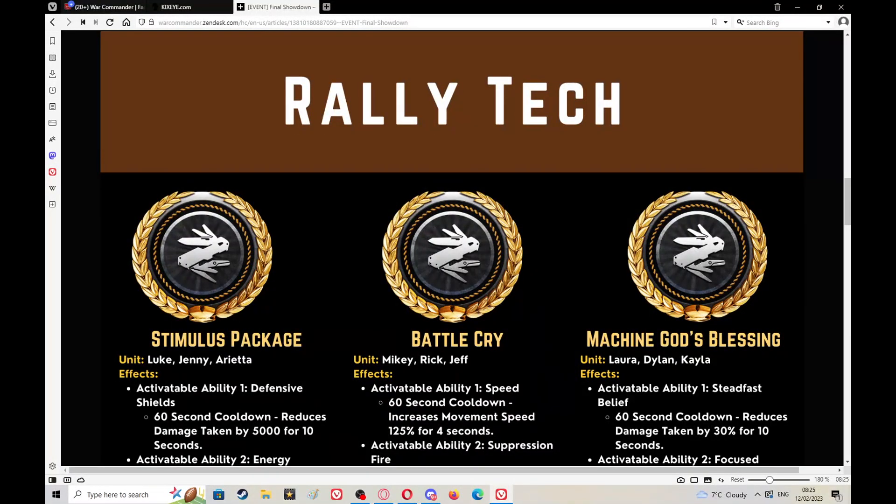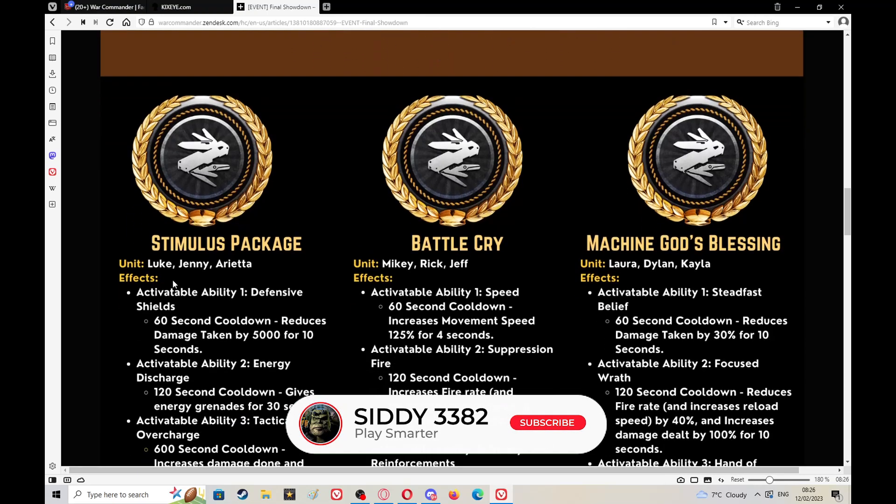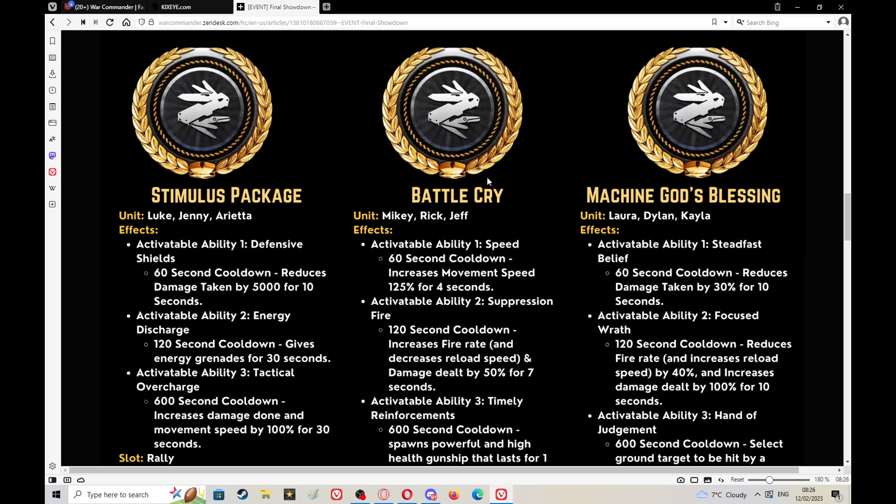Hey commanders, I just want to go through these rally techs and have a look. I've bought all three and attached them to three separate units. Basically the rally techs — you can apply to the stimulus pack, you can put on Luke, Jenny, Arietta. I think I've got it on Jenny. Battle Cry, if this is for Survivors, is Mikey, Rick, and Jeff — I've got my one attached to Jeff. And then the Machine God's Blessing: Laura, Dylan, Kayla — I've got mine attached to Kayla.